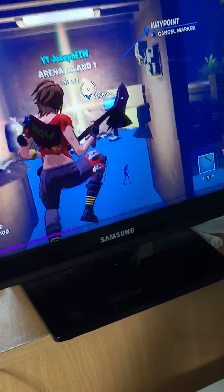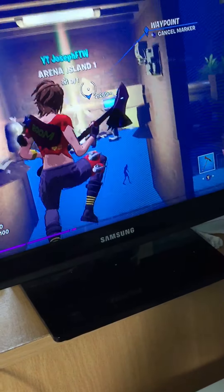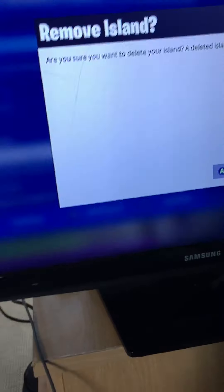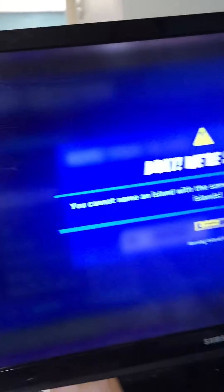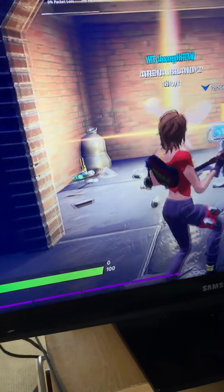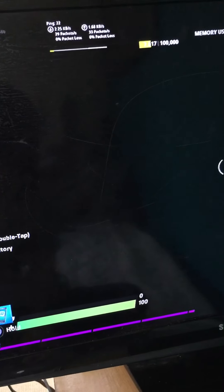I'm going to be showing you how you can get this. All you want to do is load up a creative match. Go all the way down and you'll see these two islands that look the same. You don't want to go on the first one. You want to go on the other one - it says arena only. I think they didn't mean to bring this out.